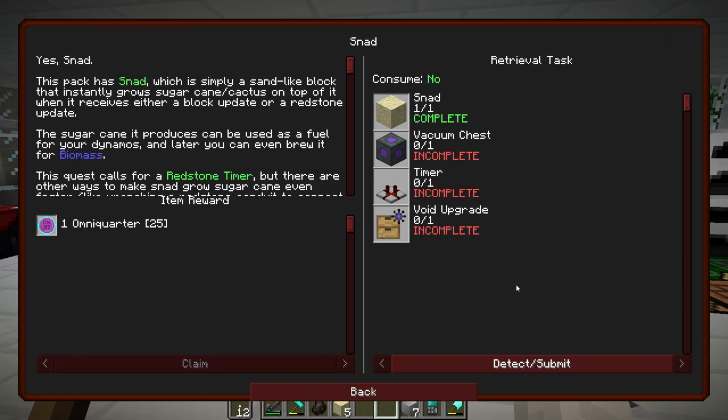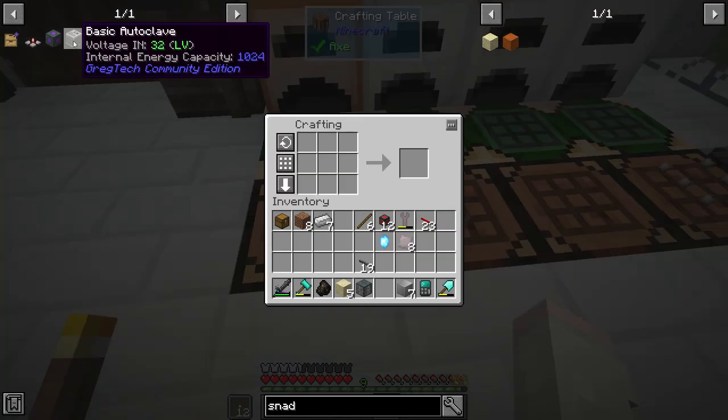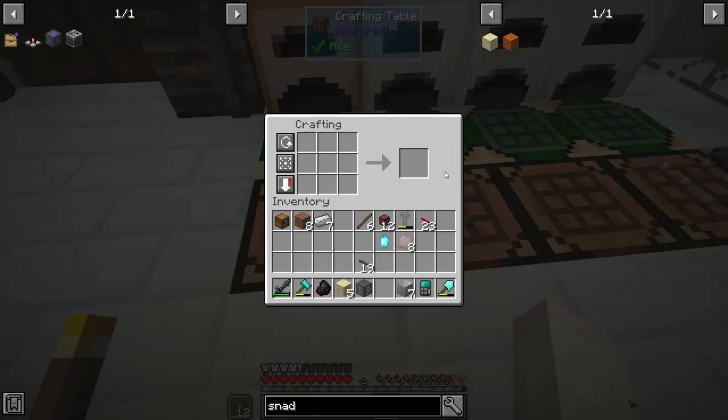For the SNAD I'm also going to need a vacuum chest, 2 timers, and a void upgrade. The autoclave is used with the pulsating iron liquid form and a diamond to make a pulsating crystal. And here we go — one vacuum chest. Complete.